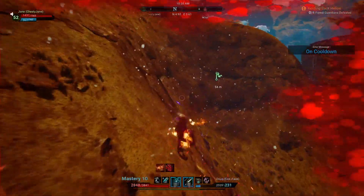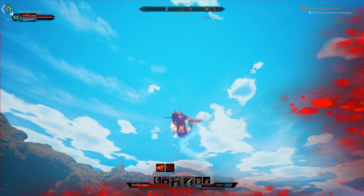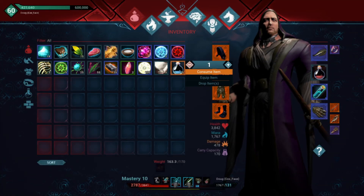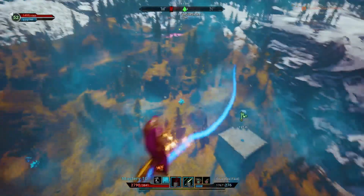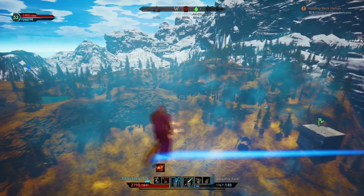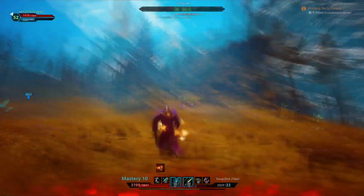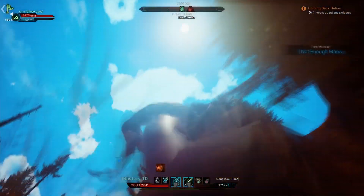One guy whistles a dragon in, and I'm running low on mana, so I go ahead and dip out. After I got away, I thought — this guy whistled in a dragon? I have two phoenixes. I have a burner phoenix — like, if it dies, it dies, whatever. So I'm going to go back and try to fight these guys with my phoenix. I go ahead and whistle my phoenix from base.